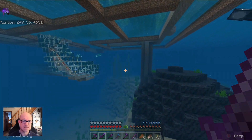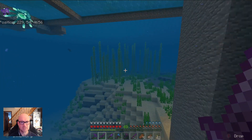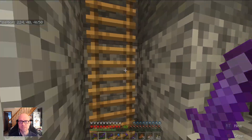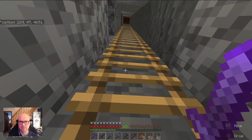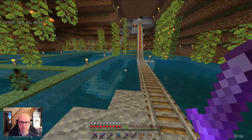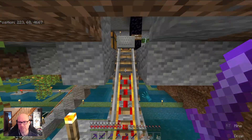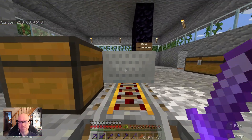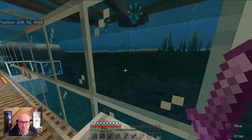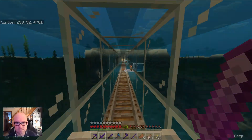I did have overworld minecarts going to the various islands and also the mob spawner, but I changed that — I didn't think it was aesthetically pleasing. So I decided to have underwater ones through glass tunnels, which we're about to use now to go over to visit all of my islanders — or slaves, really. The villagers: you capture them, treat them, breed them, and treat them terribly. Ethically it's a bit of a dodgy game.